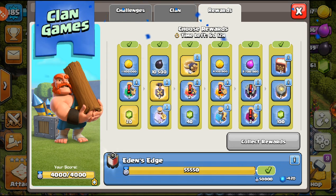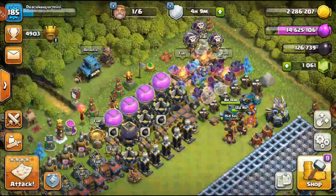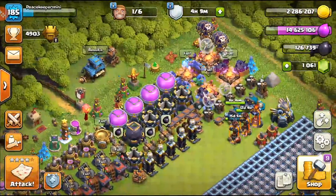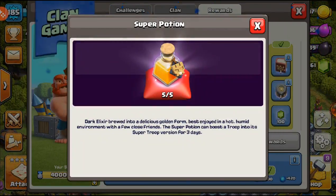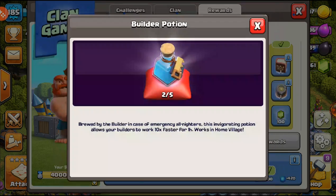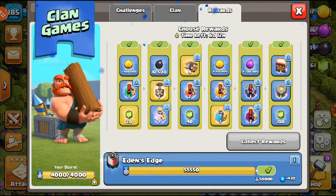We have gold and super potions on the next tier. If you don't have anything to boost super troops, the super potions work really well. But I have a lot of them already, so I'll go with the builder potion instead — builder potions are super handy to have.